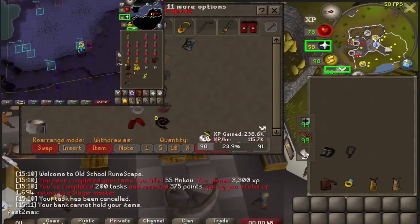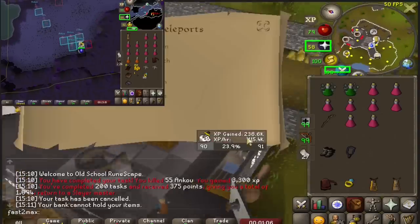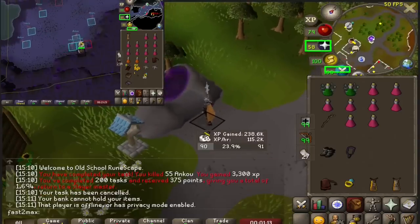From here on out, until I see myself running low on points again, I'm only going to be doing Ankus and Dark Beasts as my point tasks. Even though Dark Beasts are lower Slayer XP than cow fights, they're more worth it because they're only a 2–3 minute task, whereas cow fights are about 10. Overall, this lets me spend more time at the better tasks. It's the same story with Ankus — a quick 2–3 minute task. From here on out, we should see a massive increase in our XP per hour, and we're not even at Smoke Devils yet.